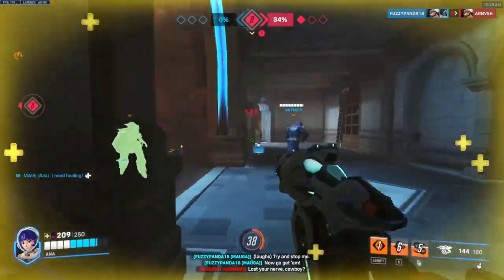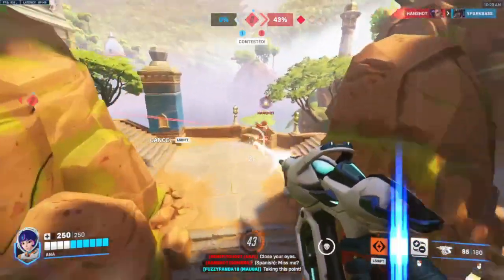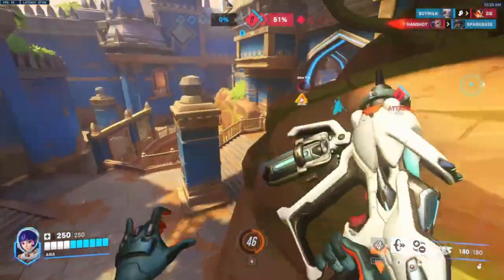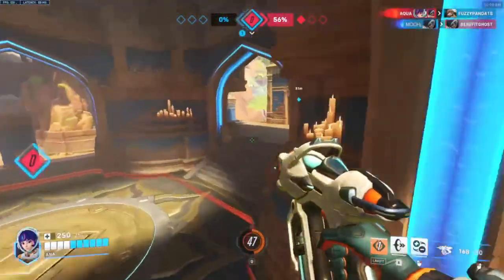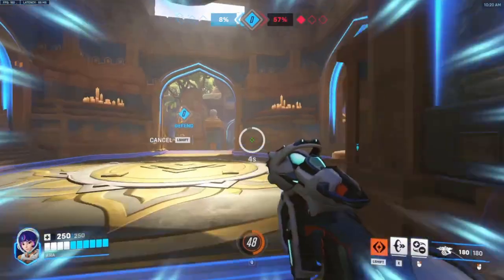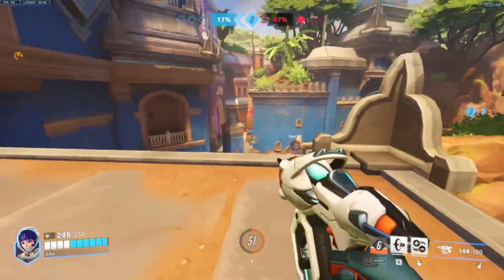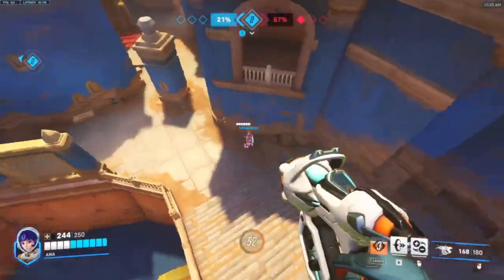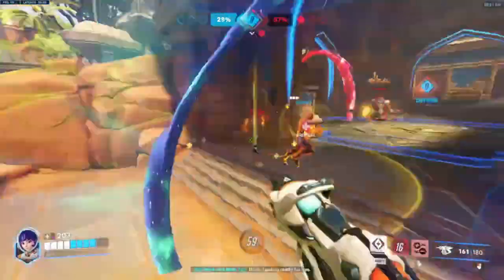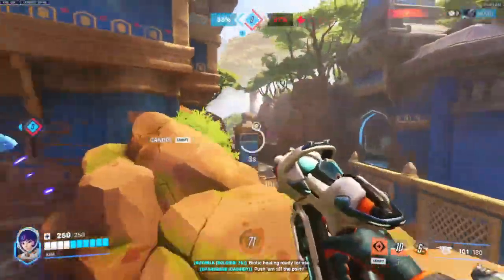As far as what supports play well with her, I honestly think most of the supports can play really well with her. I feel that she benefits from a support that can peel so that she can use her abilities for the team rather than just for herself. She does have high mobility, but it's not too hard to chase her down and punish her after she's used them. My favorite support duos so far have been Ana, Brig, and Lucio — those are probably my top three at the moment, and they felt the best while I was playing Juno.